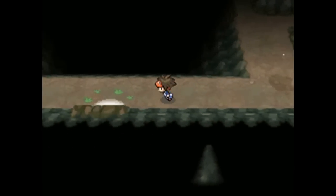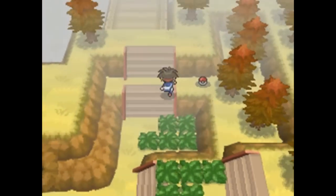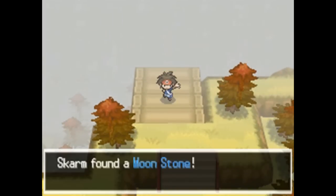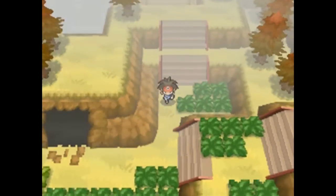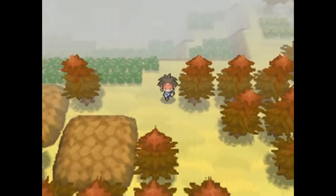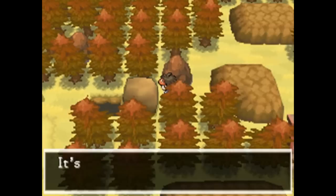There's a cave that will progress the story, but first let's explore. Heading outside, you can pick up a Yellow Shard and slightly to the north a Moonstone, which is very useful if you want to evolve your Clefairy into Clefable. To the west you can pick up a Max Potion — not bad, but cost inefficient compared to Hyper Potions.